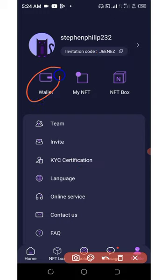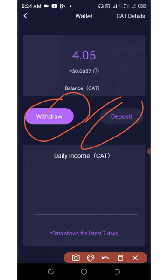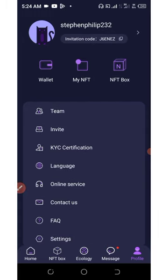The KYC verification is still coming up. Here is your wallet — if you go to the wallet section you're going to see they have a withdrawal button and also a deposit button. They have not activated this yet, but they will soon activate that, so you just have to wait patiently.